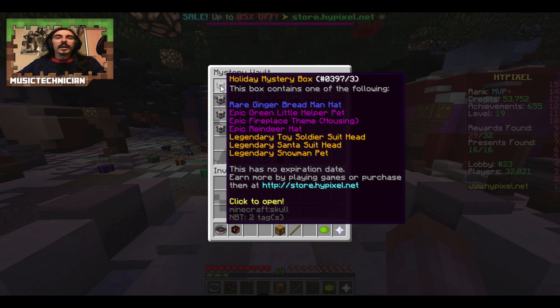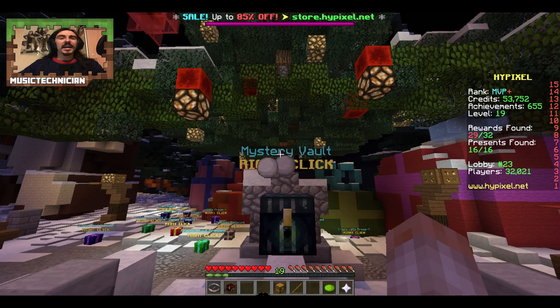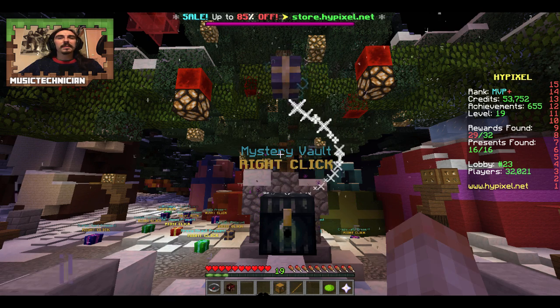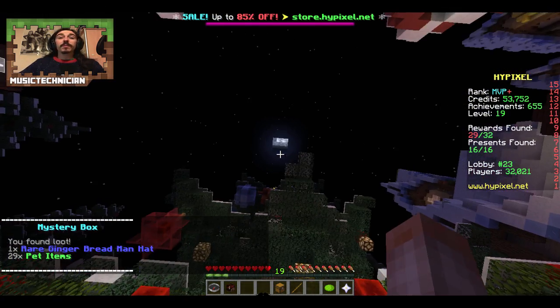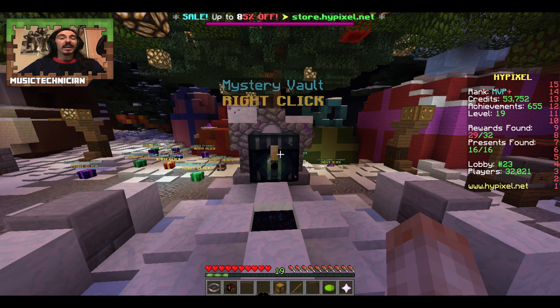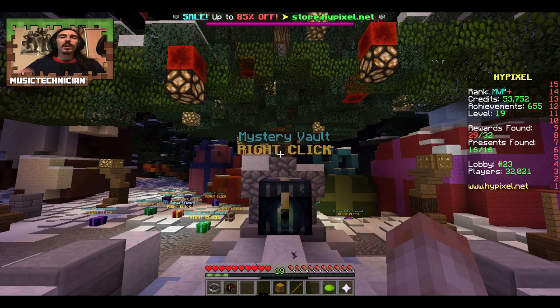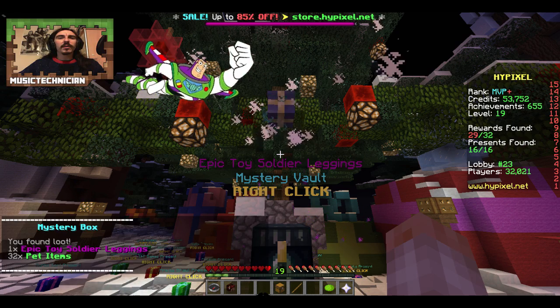We could get the epic fireplace theme - that sounds quite good actually. Or a Santa suit head, or a snowman pet - that would be amazing, I love a snowman pet. We could get that Santa hat just to complete the suit. Nope - red gingerbread man hat. It's appropriate that we're opening these presents underneath the tree. Next one - let it snow, catch it - that sounds quite cool. Snowman pet or snowman morph sound quite good. I've got a reindeer hat already. Epic toy soldier leggings - that's not what I wanted.